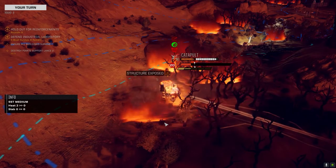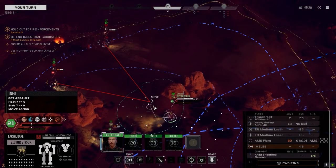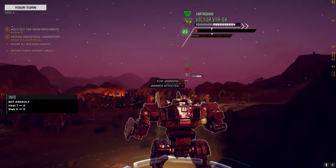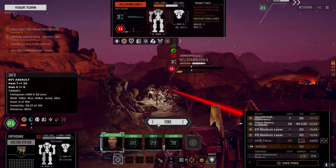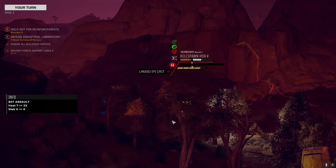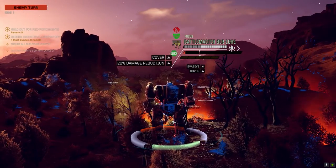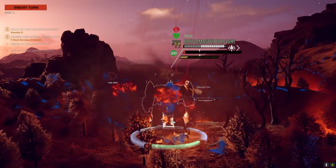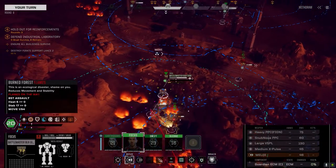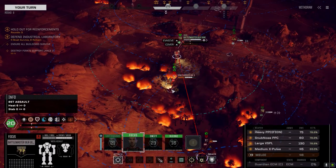Moving to position. Let's move and engage this guy. We're going to be overheating but I don't care. Beautiful damage — solid connection. We might be able to take him down this turn with some missiles. Battle Master is going to target the SRM carrier and get rid of it. Let's get to a position in trees for lower damage in case we don't kill this guy.